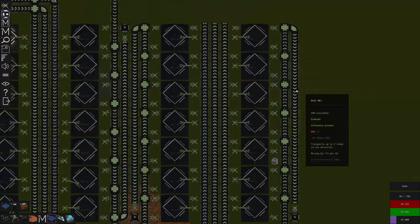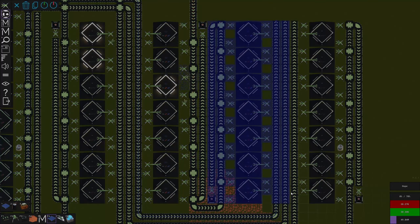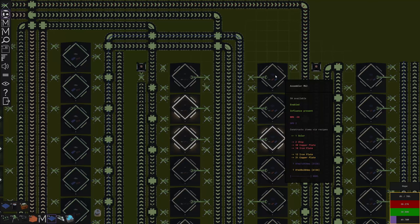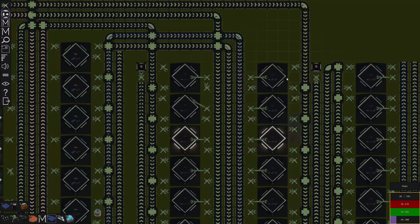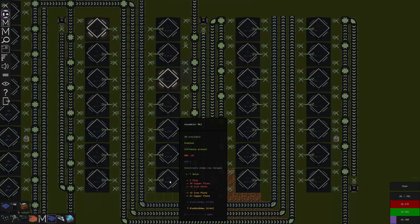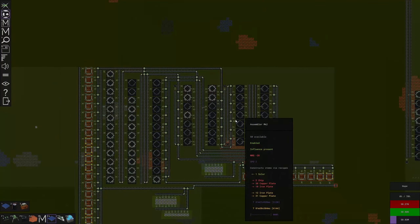I might end up copying this portion of the factory maybe two more times - we just need a lot of solar panels. At full speed these things should be making... 60 plus 22 is about 82 seconds. 82 divided by seven factories divided by two - we should be making one solar panel about every six seconds if this thing is fully juiced up. That's not bad - that's actually a lot of solar panels.